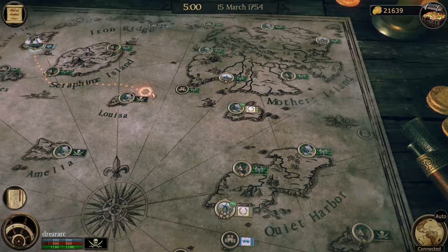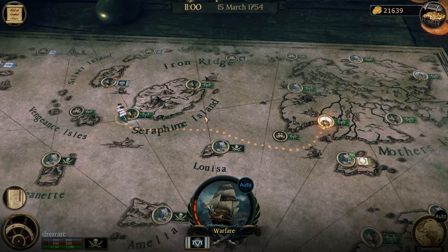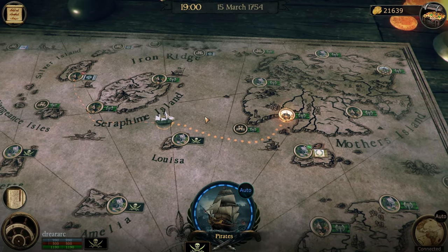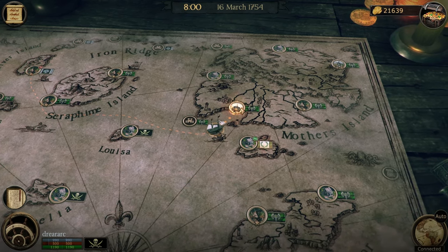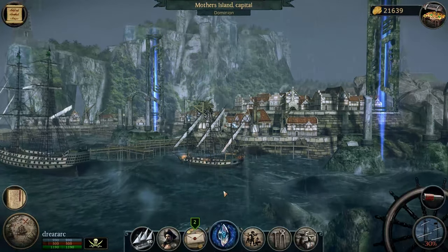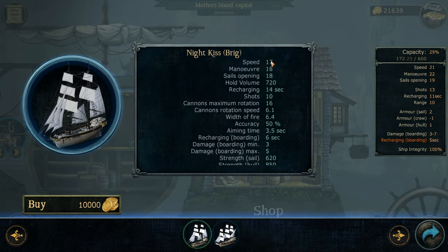So what I wanted to do is actually purchase a new boat. We're going to come over to this shipyard and see if we can buy a new boat. They have two boats available — one for 10,000 and one for 20,000. Why not go for the 20,000 one? Makes sense, don't you think? This one has speed 17, maneuver 18. Sales opening 18, hold volume 720, recharging 14.